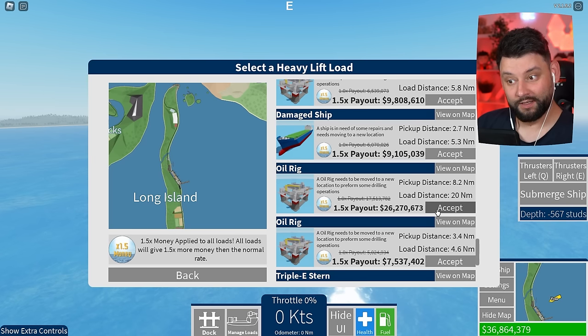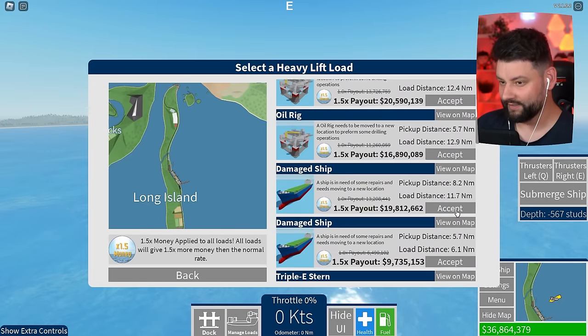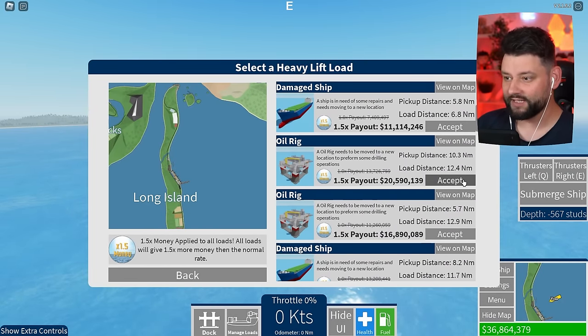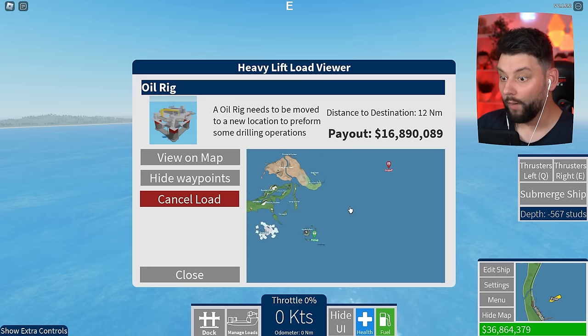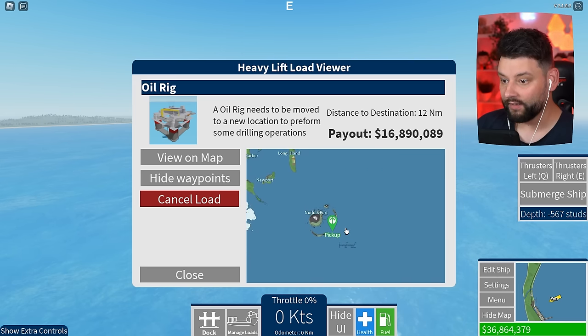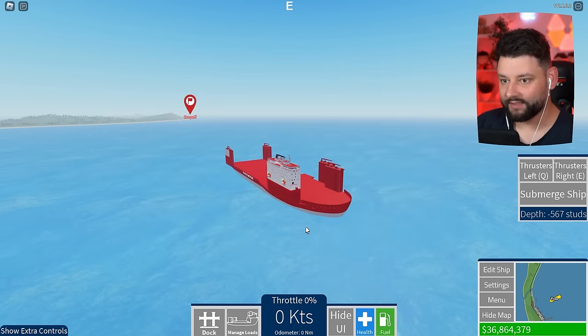To an oil rig — is that the most I can make? 23 million, 15, 22, 26 million! I'm going to go for the 26 million one. It's an oil rig pickup, distance 8.2 nautical miles, drop-off 20 nautical miles. Wait — how long have there been oil rigs in this game? I've accepted it. My pickup point is over in Norfolk and I've got to drop off over there. An oil rig needs to be moved — I've got to move the oil rig!